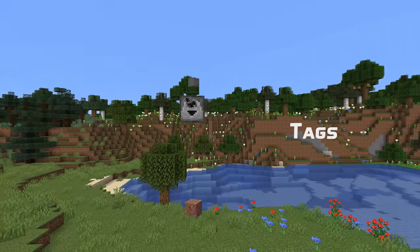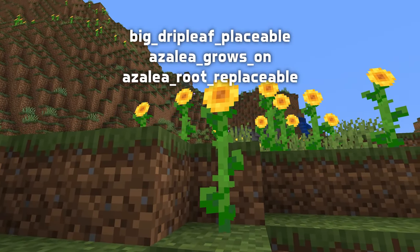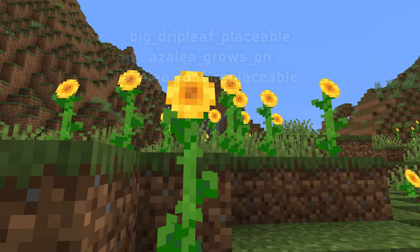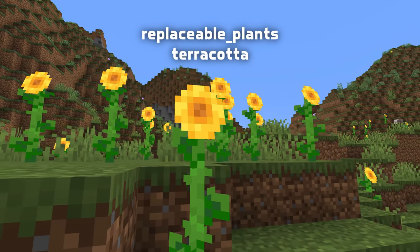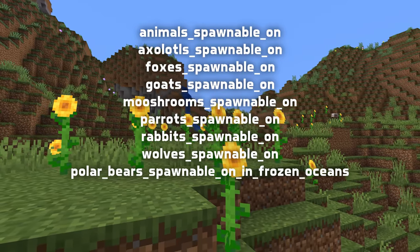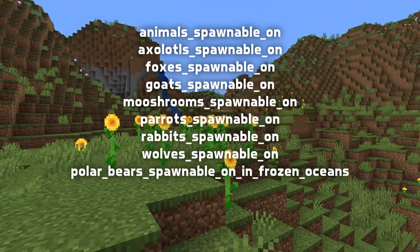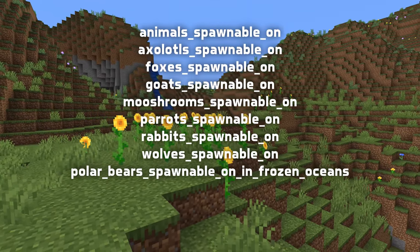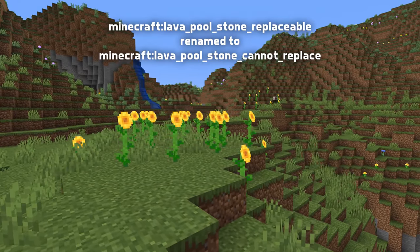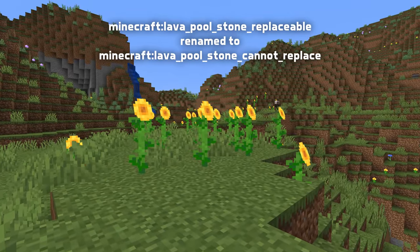Let's talk about tags — there are a fair few new ones in this version. Starting with block tags, there are new tags for Big Drip Leaf Placeable, Azalea Grows On, and Azalea Root Replaceable, which control what their names indicate. There are also grouping tags for Replaceable Plants and Terracotta. In addition, a number of new block tags that control spawning have been added, with tags for animals, axolotls, foxes, goats, mooshrooms, parrots, rabbits and wolves, as well as a special tag for the variant of polar bear spawning in frozen oceans. A block tag has also been renamed: Lava Pool Stone Replaceable is now called Lava Pool Stone Cannot Replace, which is a more accurate description of its function.